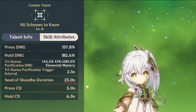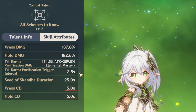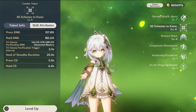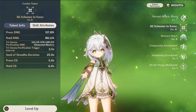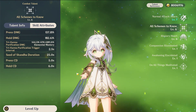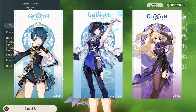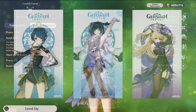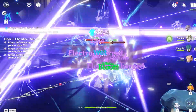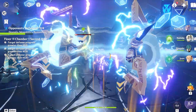The base duration of this mark is 25 seconds, and the ability has a five or six second cooldown. The tri-karma purification damage can trigger every 2.5 seconds. The cooldown, duration, and trigger interval — on top of the fact that she is a catalyst user — makes her by far the best dendro applier in the game. Unlike characters like Xingqiu, Yalan, or Fischl who all have very good elemental application, her application is just as good and it's AoE, not just single target focused. It's easy to use, easy to apply, and has extremely good uptime at basically no cost.